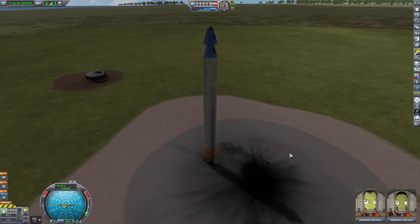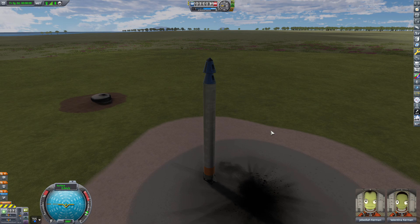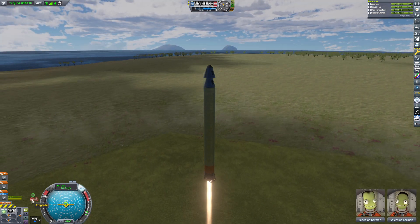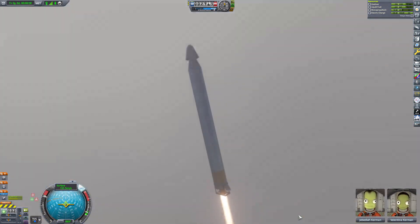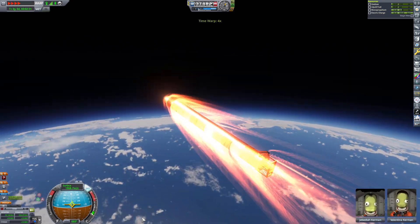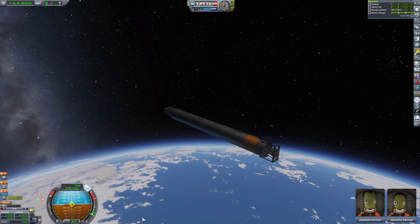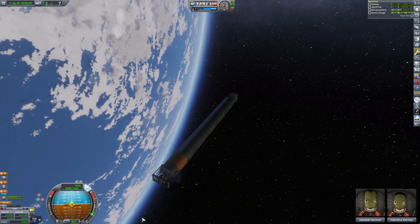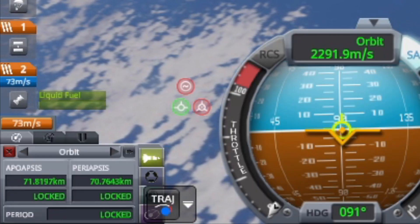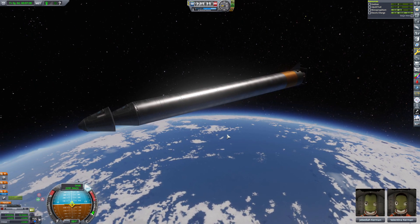Okay, alright. It was way too close last time — if I see anything I don't like, we are bailing. In three, two, one. We are in orbit! We have two passengers in orbit.